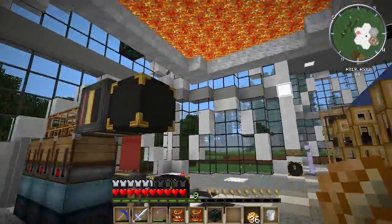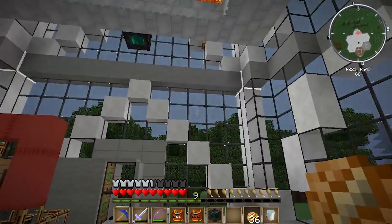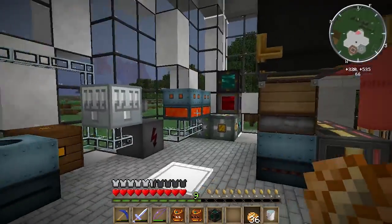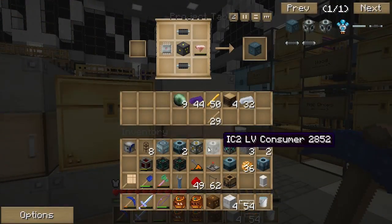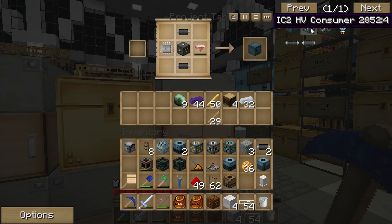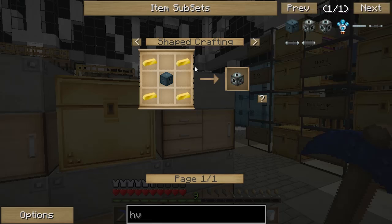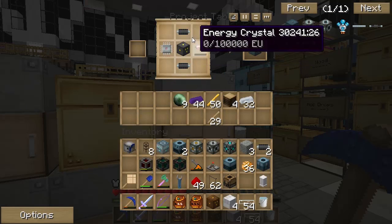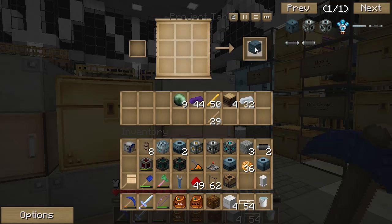I've disconnected the lava and hooked up a liquid Tesseract over here. I've already disassembled most of our machines and was in the middle of setting it up upstairs when I realized I should probably start using an HV consumer to get my BuildCraft energy. So I'm building an IC2 HV consumer — it's going to need an HV transformer. I made a medium voltage transformer and got my insulated cable, electric circuit, and energy crystal. And now I have an HV transformer. Awesome.